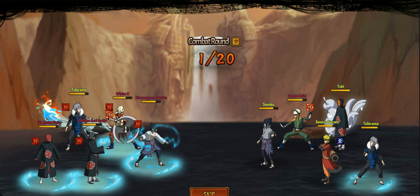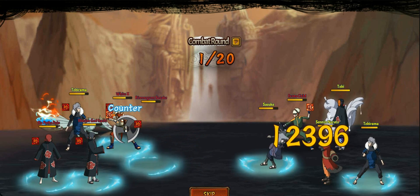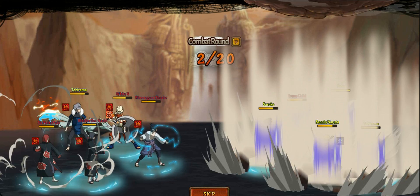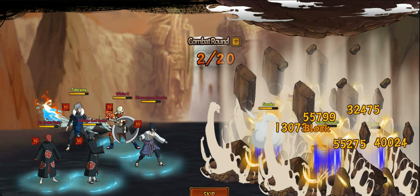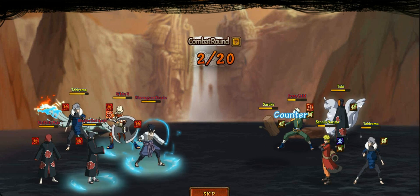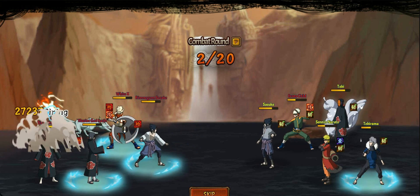Nagato can drop the enemy's fury — I think it's originally 25 points, but with accessories he does 33 or 35, with 33 being his highest right now. Tobirama can drop his stun on an enemy and drop their fury. Then Might Guy can raise his own fury by 25. That's really it for the team mechanics.